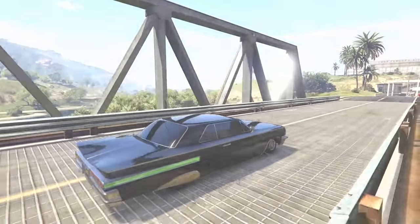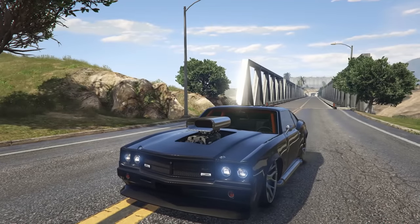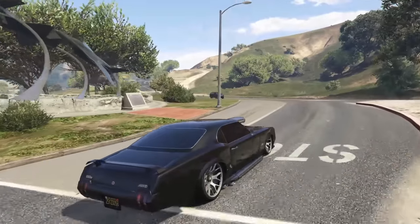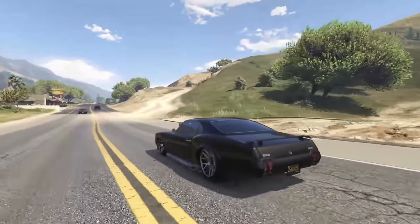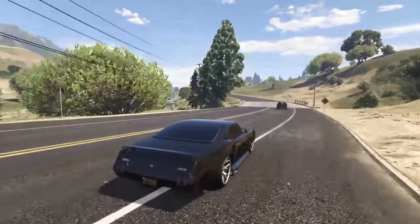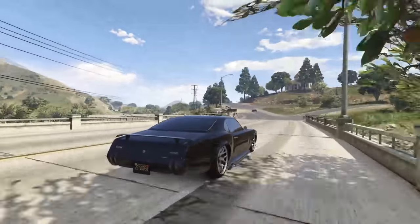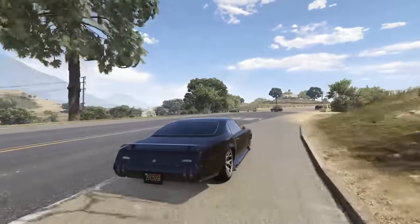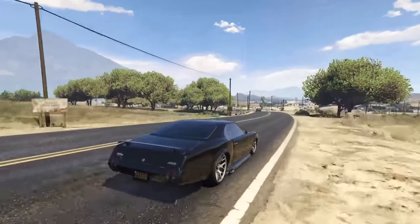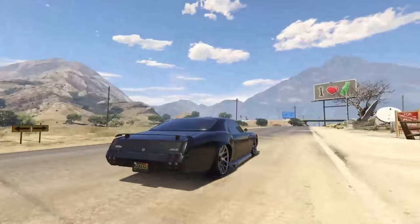Next up is the Declassi Saber Turbo, coming in at $15,000 or stealable off the street. For $15,000 this is a car you really cannot go wrong with in GTA Online — a very very good starter vehicle. I placed it near the top of C tier because it's just not quite B tier material, but it's really really good. It has tons of customization, it's very quick in a straight line with decent handling for a muscle car. There's nothing to dislike.